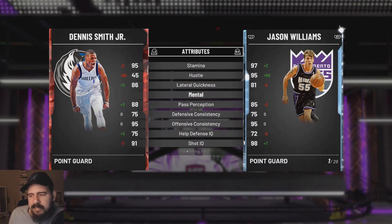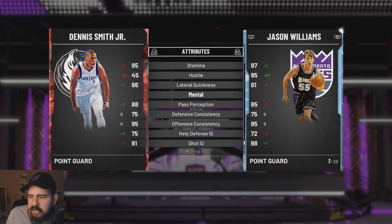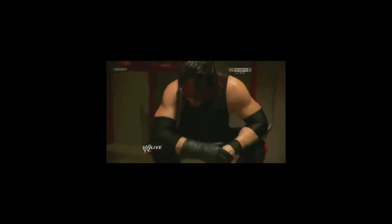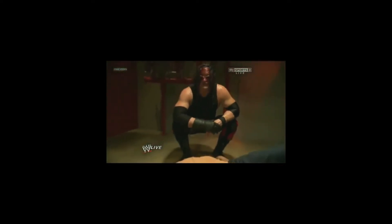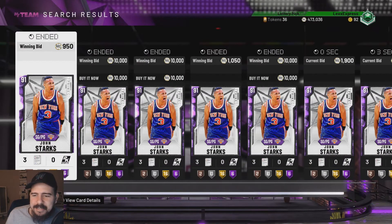Perimeter 94 across the board for speed — that's nice. Lateral quickness 86, but his defensive consistency is only at 75. Offense at 95, pass perception at 88, shot IQ 91. Starks is 91 overall.